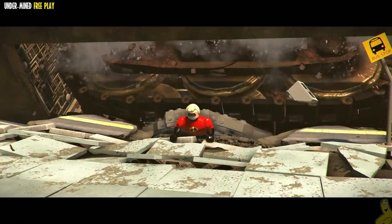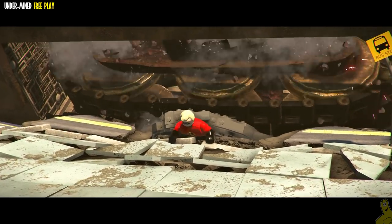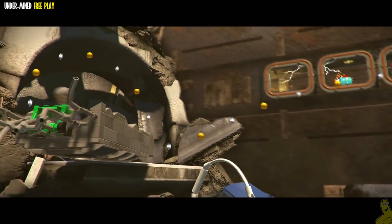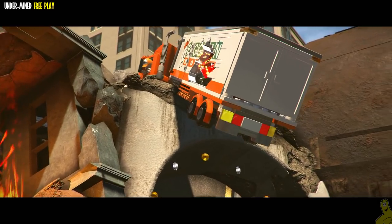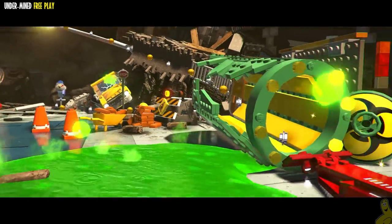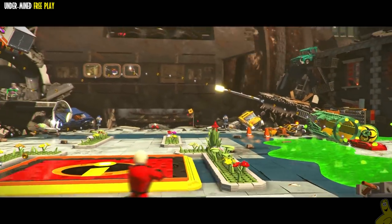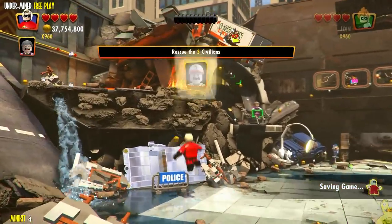We skip another cutscene — that's why it faded to black, we missed a couple minutes of dialogue. We find ourselves with Mr. Incredible under the giant device that Underminer is controlling. There are three citizens in peril here. I was hoping the extra Incredibricks we collected in free roam were going to apply here, but they don't — so we actually have to save the civilians.